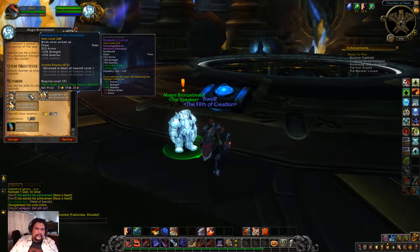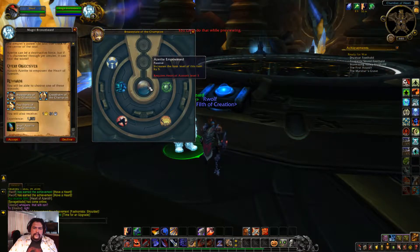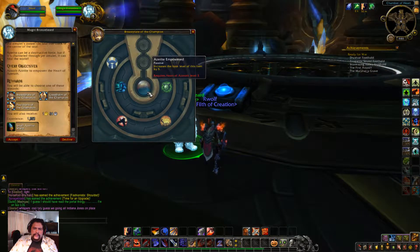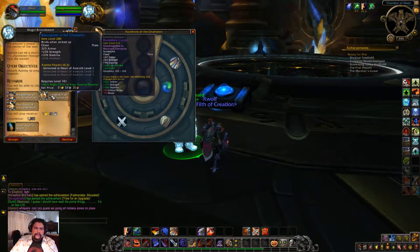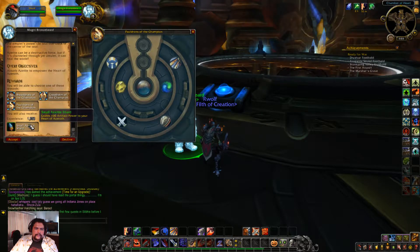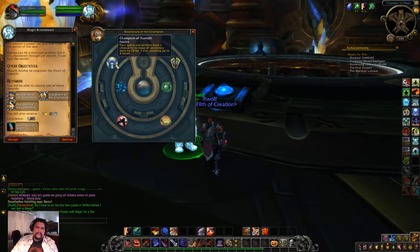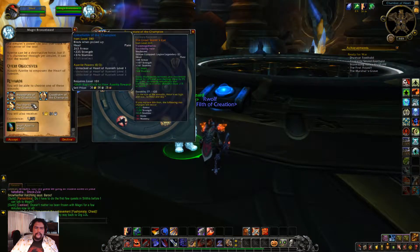It says level 1, so that means it's at level 1. 'Absorb Azeroth to empower the Heart of Azeroth — you'll be able to choose one of these rewards.' Shift right-click to view Azerite power. At level 1 you pick one of these four, at level 2 you pick one of these, and at level 3 it goes here. Yeah, it changes based on the armor you pick. Except this part stays the same: 'Your spells and abilities have a chance to increase all secondary stats by 10 for 1 minute, stacks 4 times — Champion of Azeroth.'